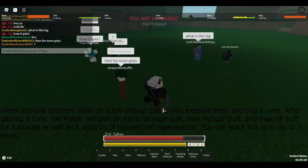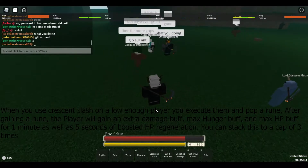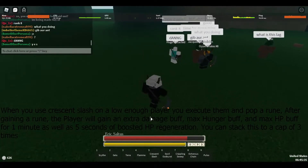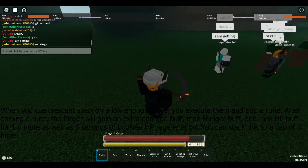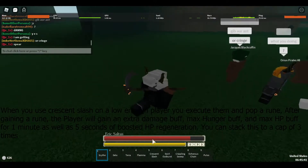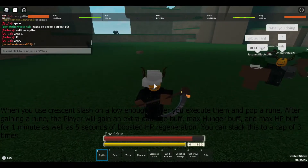You can also auto-execute with it if you use it on a player that's low. If you do it when their health is low enough and they fall down, it executes them.